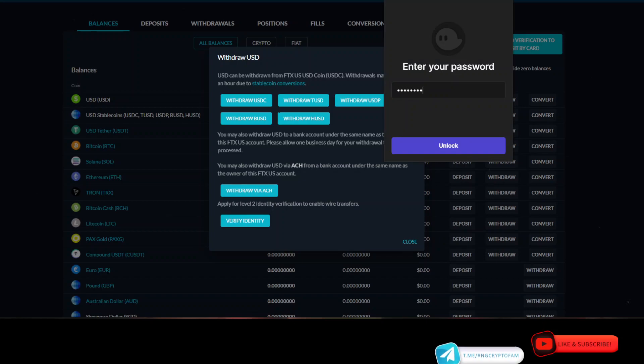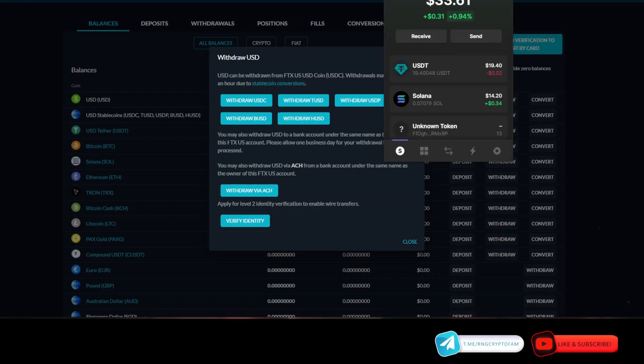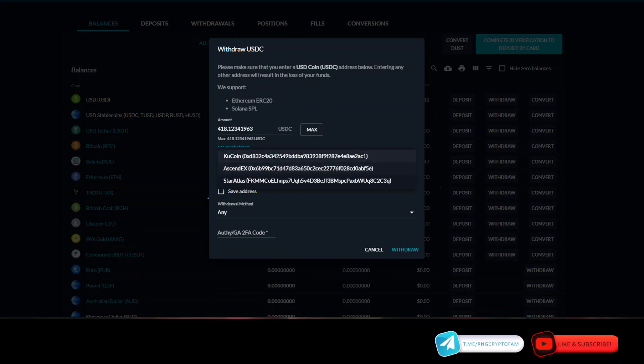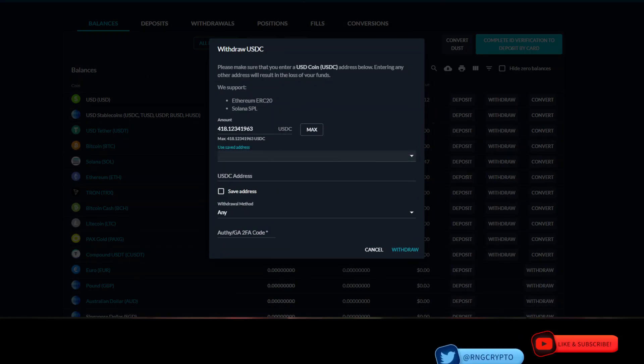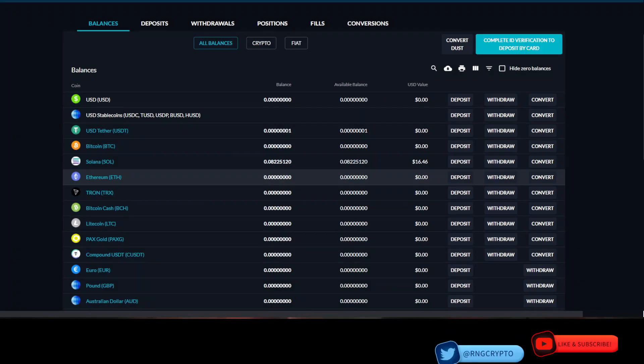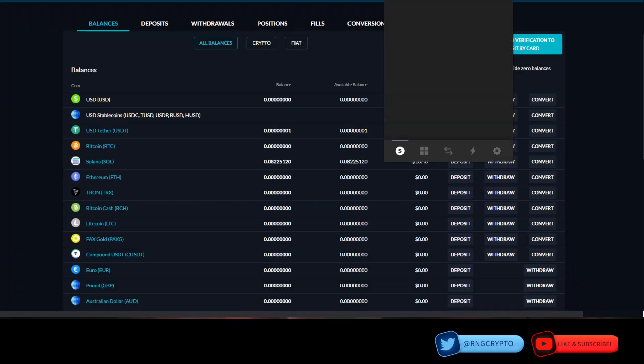I'll need my wallet address real quick. So — my Phantom wallet address — withdraw USDC max. I want to make sure that I select Solana. It looks like I haven't saved this address yet, so I'm going to copy it. Always make sure your withdrawal method is set to Solana if you're trying to send to the Solana blockchain. Now I've got to enter my Google Authenticator code — there we go.